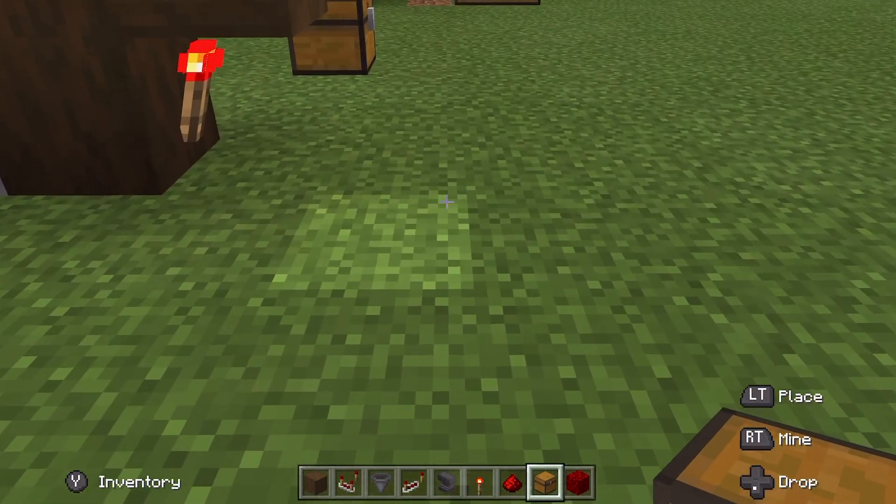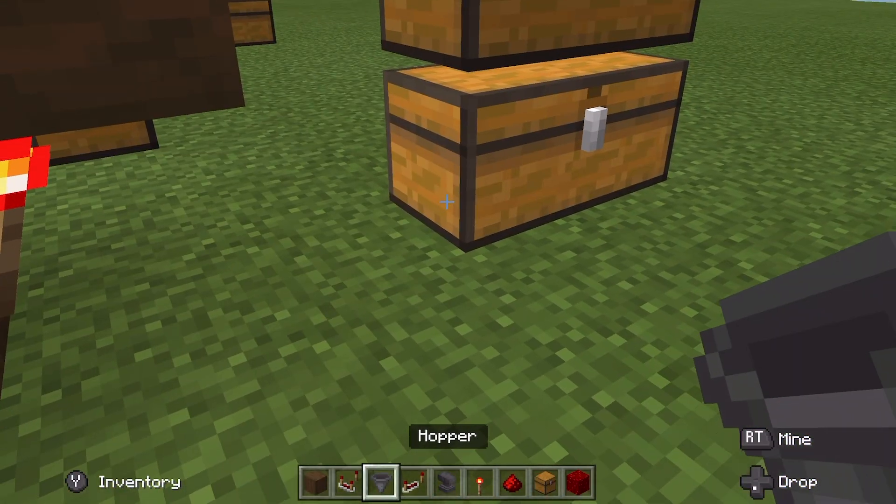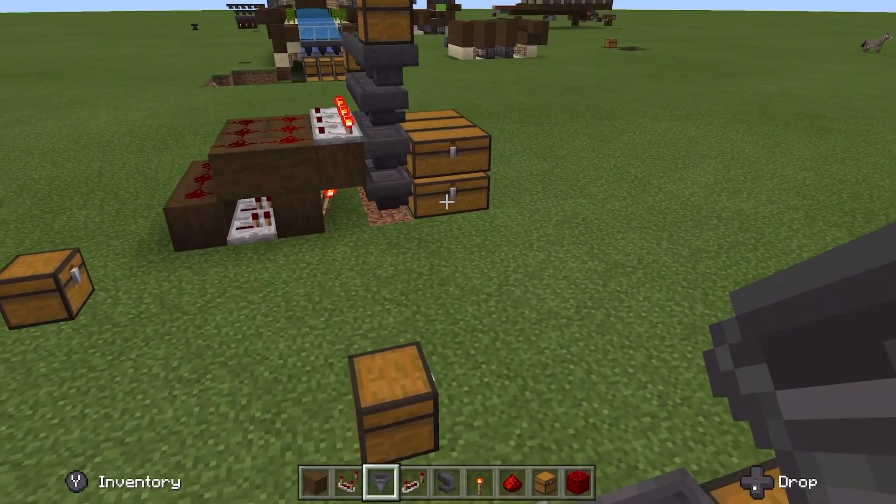Now take your chests and just place them like this. It's going to give you a lot of storage, which is useful for farms, which is what I use this mostly for.